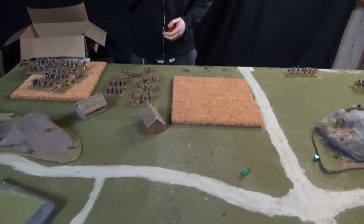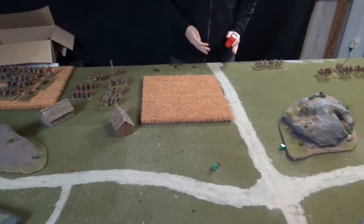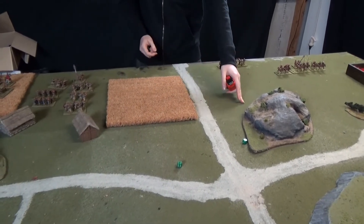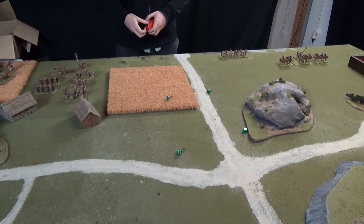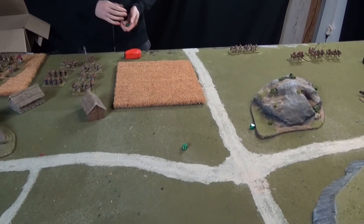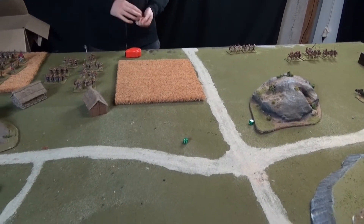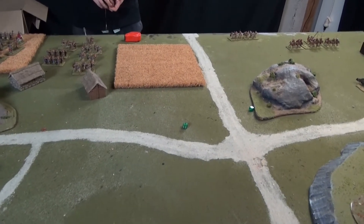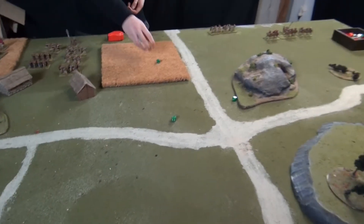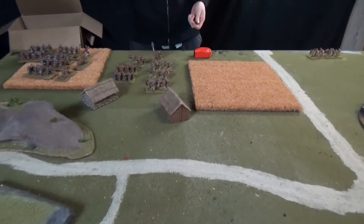Next, the auxiliary division tries to march up in line formation with archers in front, anchoring the flank on the mountain side. They roll a blunder — since they're not on the board, it just counts as a fail and they all stay off including the general.